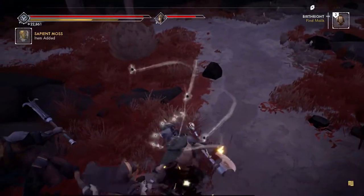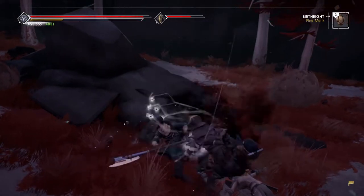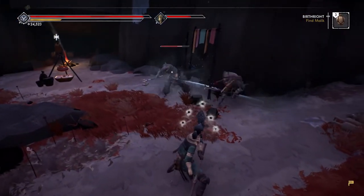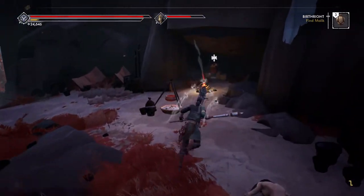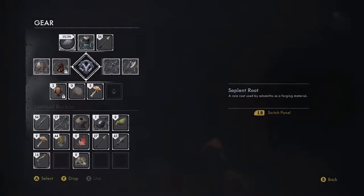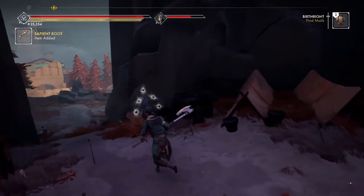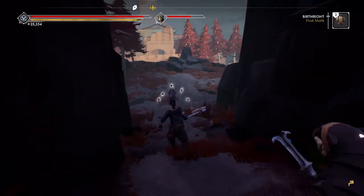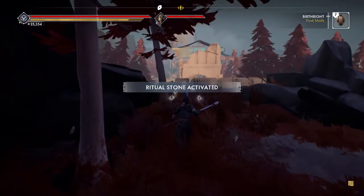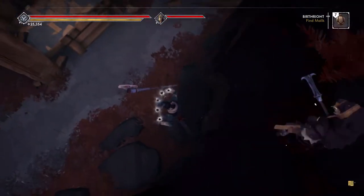Let's go - damn, I destroyed that guy. Mega attack! What do we got here? More sapien root. I think I've used it for upgrading weapons before. Oh, look - hell yeah, I've been needing that. So I was wrong, there was one more.